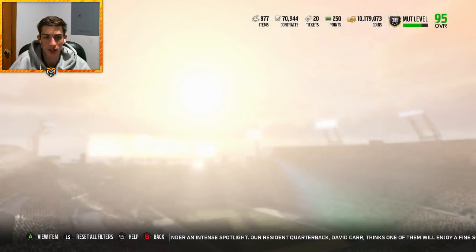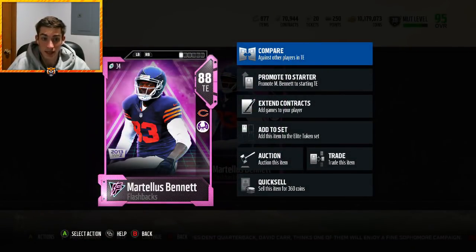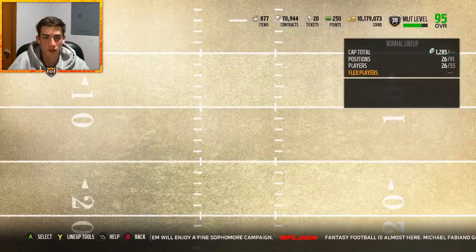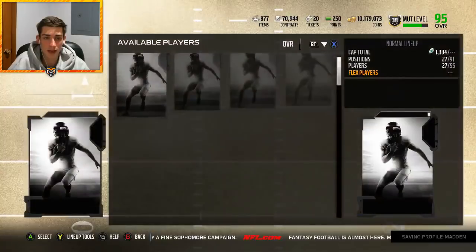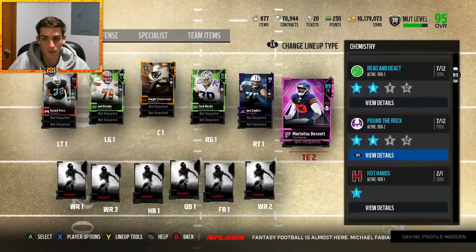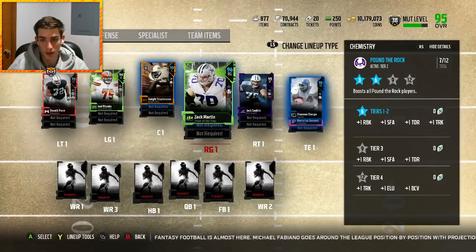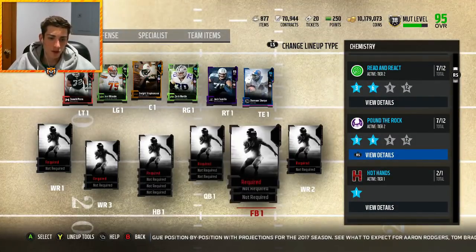For tight end number two, it doesn't matter too much who I rock, so I'm going to grab Flashback Martellus Bennett — Marty B — to run as backup tight end. Pound the Rock chemistry is impacted at tight end too for whatever reason, not complaining. Decent run blocking on the line tight end, and I'll probably upgrade over him at some point. Tight end does impact chemistry — throwing in Marty B. We're boosting up Pound the Rock quite a bit already, seven out of twelve. Zach Martin might end up with 99 run block — probably will.